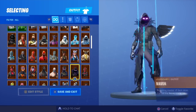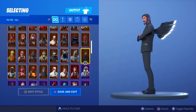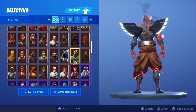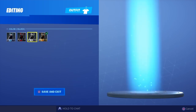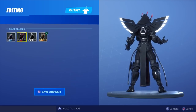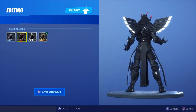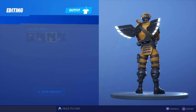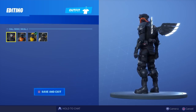Ragnarok, Ravage, Raven, Red Knight — the Reaper looks really nice. The Prisoner, the Ice King — we got gold, silver. Silver looks really nice, black also looks really nice. I'd say black is the best and in second position I'd go silver. Supersonic — I just want to see the black version — that looks cold!